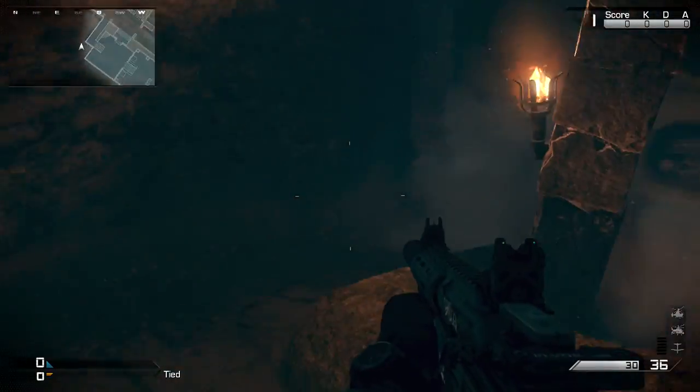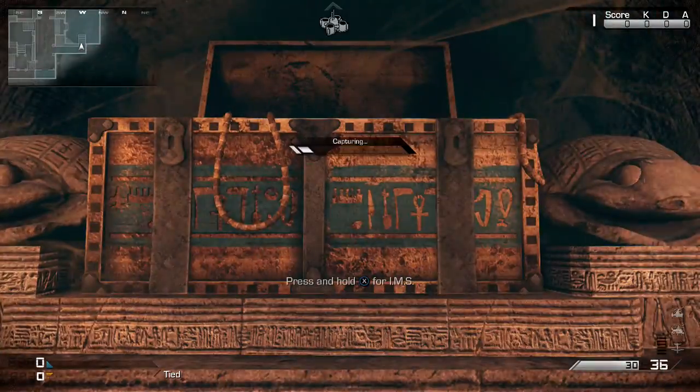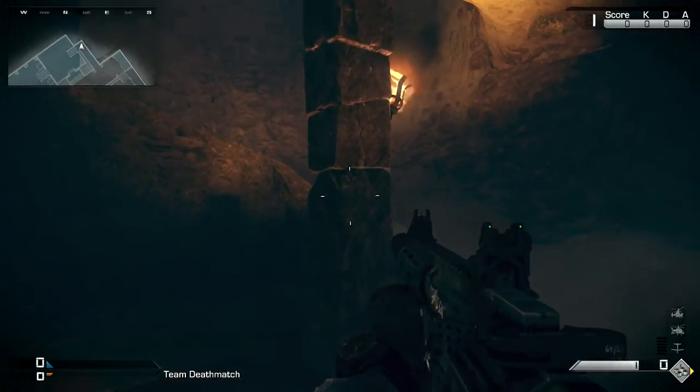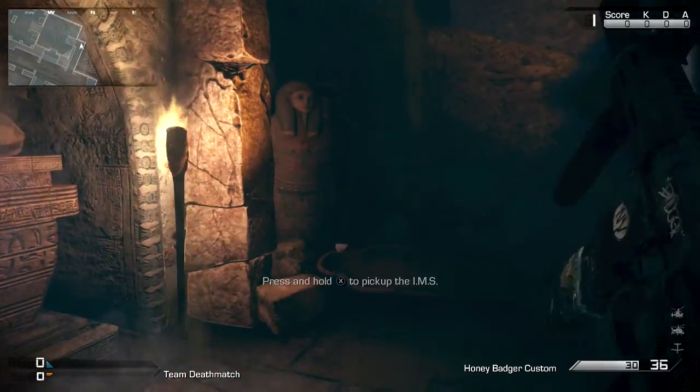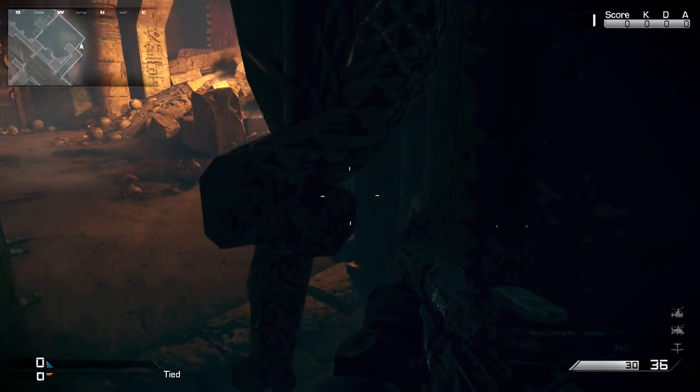Your killstreak will be in the chest right there. It could be either assault or support — I got the IMS. You want to get the hell out as soon as you get it, because you will be burnt alive.